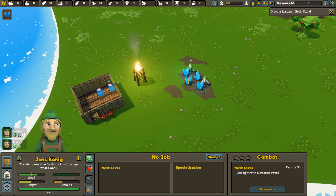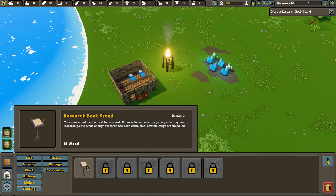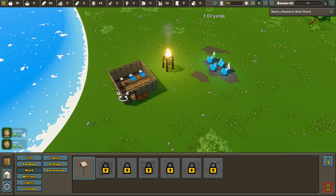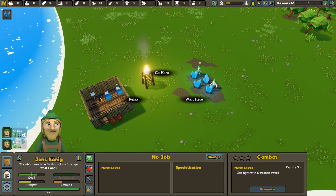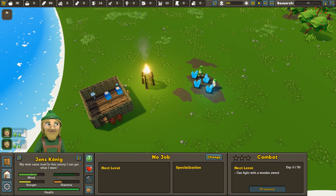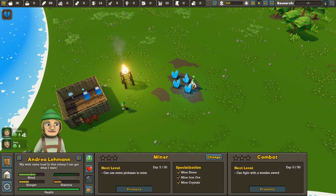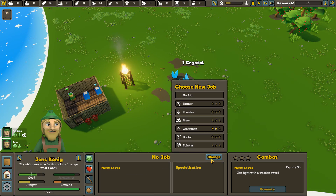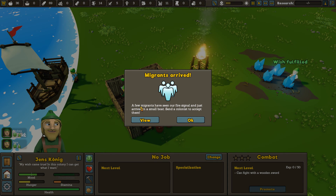She has no job — maybe I'll make her a miner. We need to research a book stand — I think I already have that. We'll put it inside the house. Jens can construct it. She's been assigned to mining. There are all kinds of jobs — she was a forester and he's a constructor, craftsman and constructor. He should automatically build stuff.